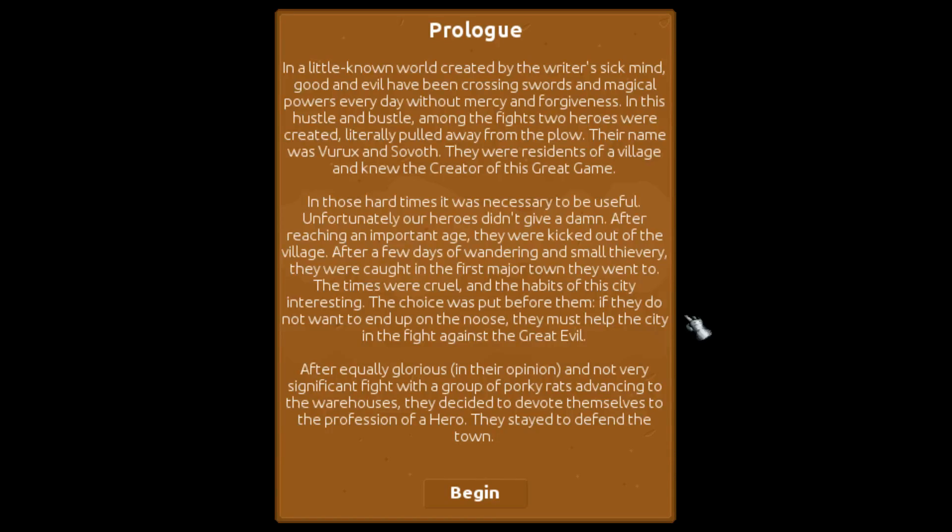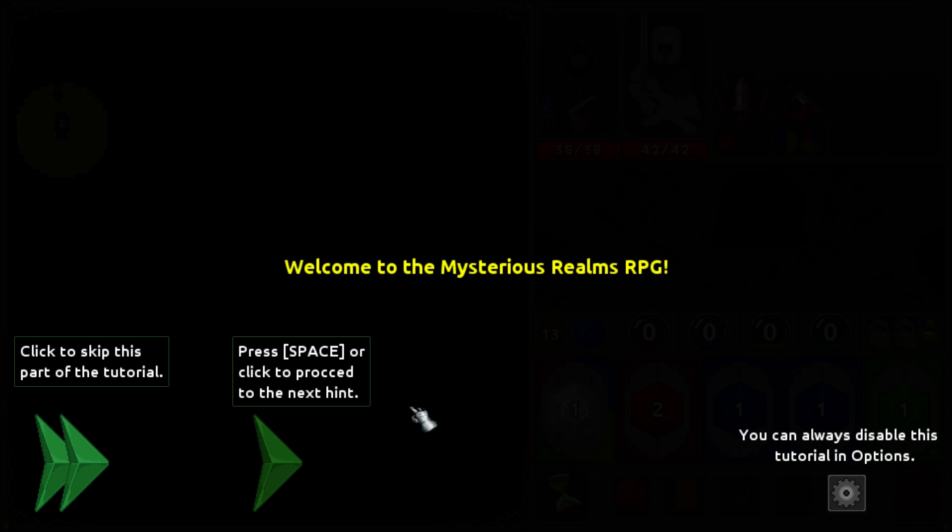Prologue. 'In a little-known world created by the writer's sick mind, good and evil have been crossing swords and magical powers every day without mercy and forgiveness.' A little bit of fourth wall there. 'In this hustle and bustle among the fights two heroes were created, literally pulled away from the plow. Their name was Virix and Sofif. They were residents of the village.' In these hard times it was necessary to be useful. Unfortunately, our heroes didn't give a damn. After reaching an important age, they were kicked out of the village. Whatever — don't really care about the story.